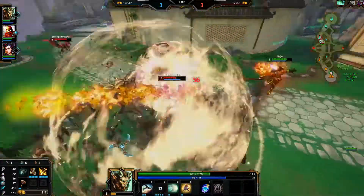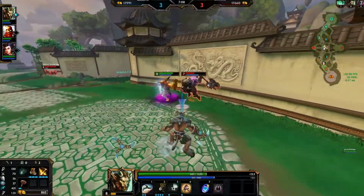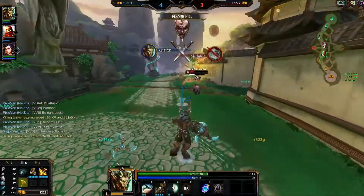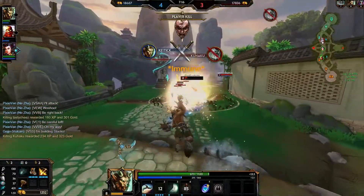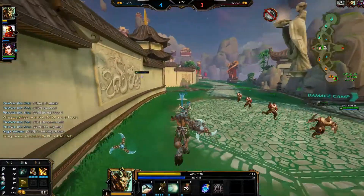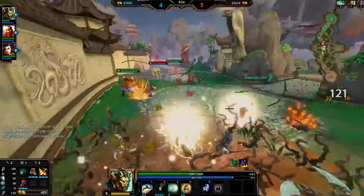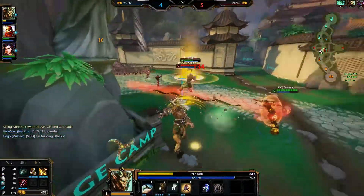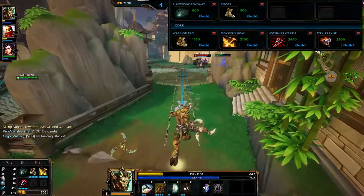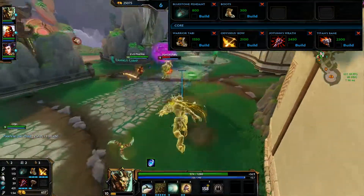He has great potential to clear jungle camps incredibly efficiently because of his passive, and I'm curious to see what will come out of that. Now let's dive into the fun part — what should you be building on this guy? I've tried out a couple of different builds, playing him mostly in the hunter role. I'm going to put this up on screen and explain my reasoning for each item, because it is not a normal build at all. Right off the bat, you'll notice I like to start the game with Bluestone and Boots 1 — that's a standard start.